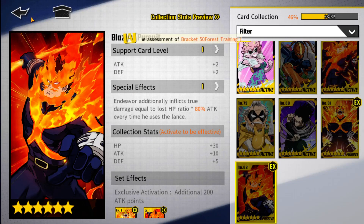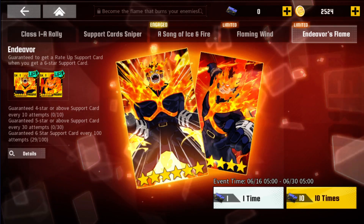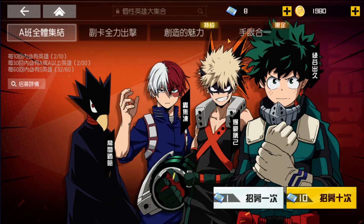Since Endeavor is now nerfed, he won't heal that much, so he'll be able to do much bigger damage when he has low HP with this card — you can heal off any opponent really fast before he dies. Anyway, Global and Taiwan — let me start with Taiwan version first, then go back to Global and so on.